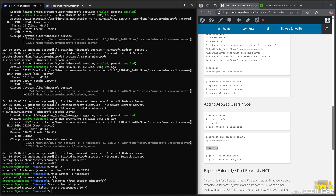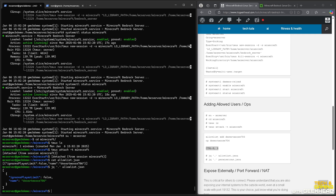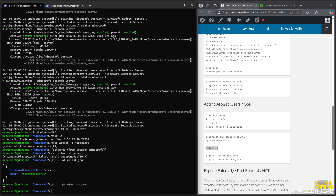To exit the tmux console without stopping the server, press Ctrl+B, then release Control and press D — that detaches from the session. You can view the allow list with 'cat allowlist.json', or use 'jq . allowlist.json' to prettify the JSON output. Similarly 'jq . permissions.json' shows op permissions — empty for now since nobody has connected yet.